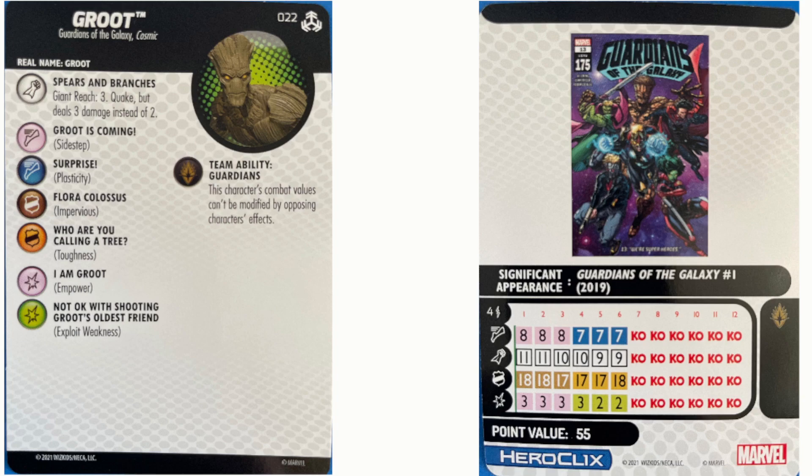His real name is Groot — I am Groot. So what is special about Groot? He's got this special attack power that goes all the way down his dial. It's called Spears and Branches. It grants him Giant Reach 3, so that's really cool because he's not giant, but he gets Giant Reach 3. And then he has Quake, but it deals 3 damage instead of 2. So he can make a close attack with Quake for 3 damage to anyone he can reach.